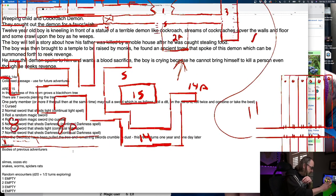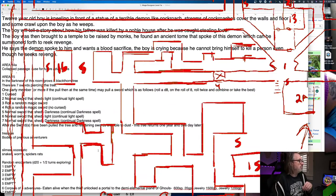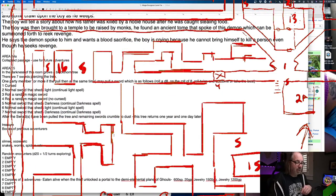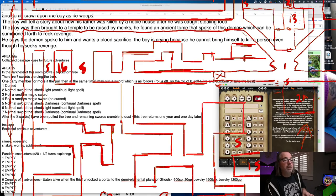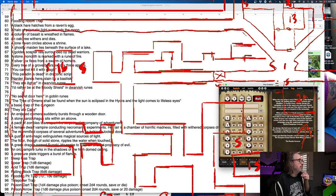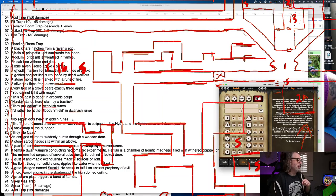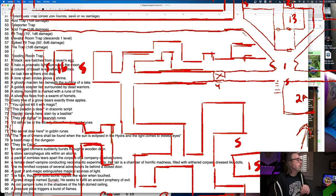Okay, that's in 15. Now in 16 — this hidden room and another room behind it — let's roll again. 92: Spear Trap. That seems kind of crappy. Oh wait: no secret door here in goblin rooms — we're definitely using that. Oh, and stone monolith marked with the rune of fire. I like that.